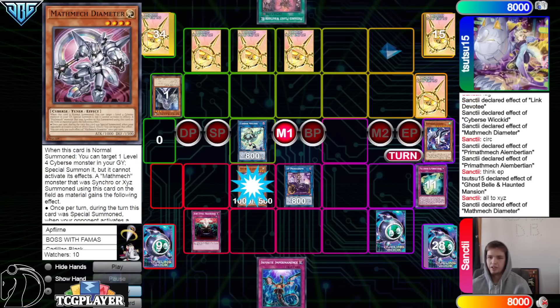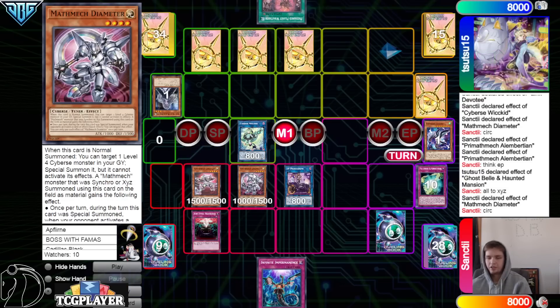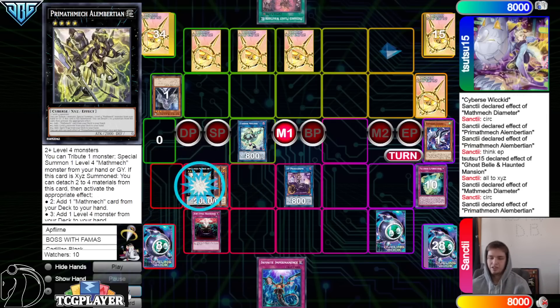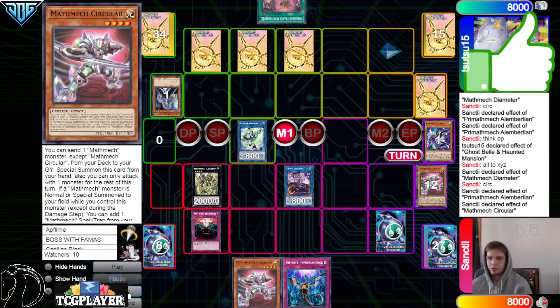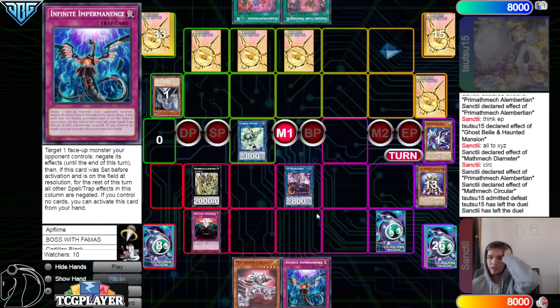End phase: Super Factorial — chain Bell, then draw Imperm. Go main phase, normal summon Diameter, then Diameter effect, bring out Circular. They could have also summoned this earlier so they could summon underneath and get the effect to search. Albert go search Circular, then Circular effect go dump — and they're going to dump Multiplication. The opponent's submitting defeat.